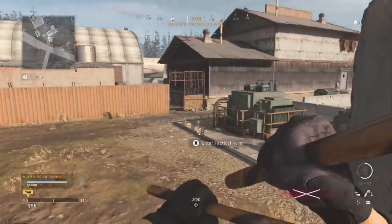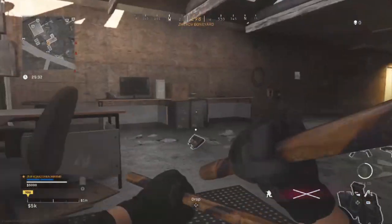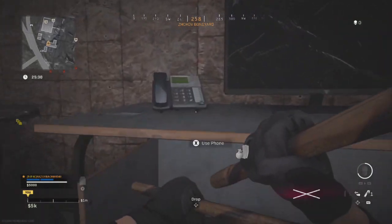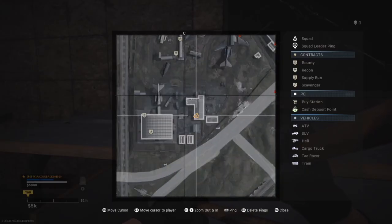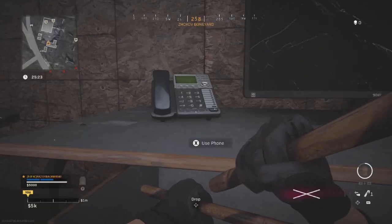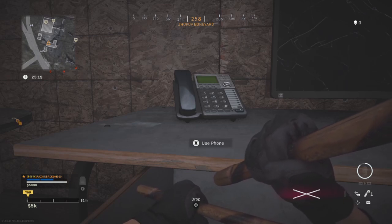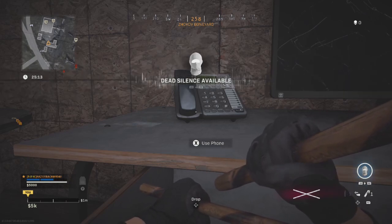The last activation phone on my route is at Boneyard — there's an office on the south side. Just look on the map to see exactly where I go. If none of these four spots are working, reset the game and go into a new match. About 99% of the time, at least one of these four phones is an activation phone.